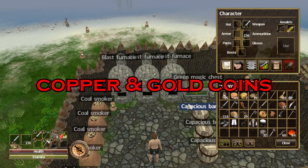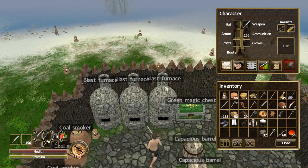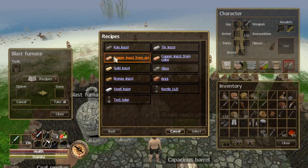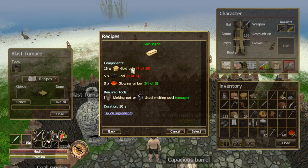When you kill your first goblin, they usually drop either copper coins or gold coins. Do keep these coins because they are very important. They can be smelted at the blast furnace into copper ingots as well as gold ingots. Gold coins especially, because there's no way to get gold ore — the only way to get gold ingots is through gold coins. So make sure to keep all your gold and copper coins because they are useful in the future.